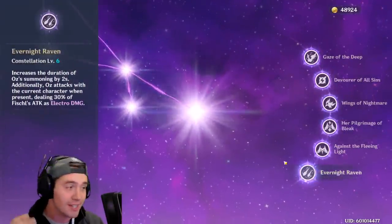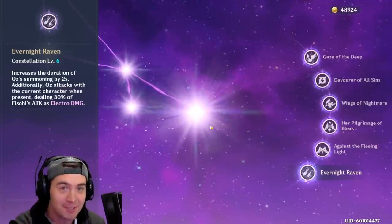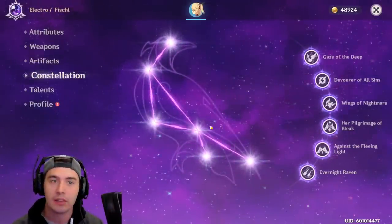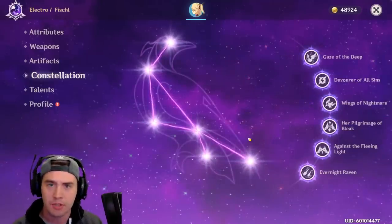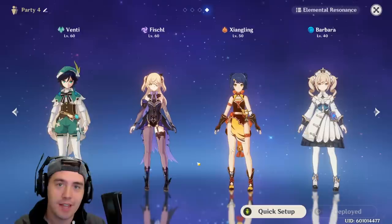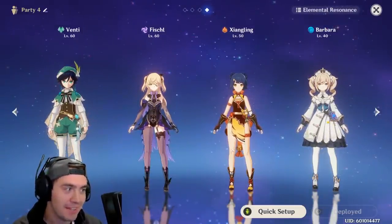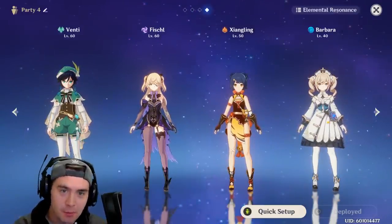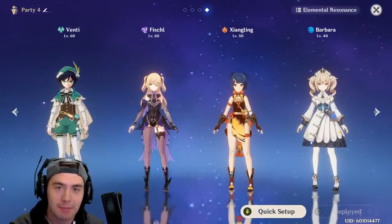If you could max out Fischl, she gets insane — she gets two extra seconds on her summon and extra attack damage as electric damage from her summon. This is something you can chip away at long-term. You earn a lot of primogems, and you'll be making quite a few wishes if you focus on wishing. Even in this party, I'm not even leveling up Barbara. She's so good at level 40, I don't really need to. Even if you're not leveling up some of your characters, you can still dominate.